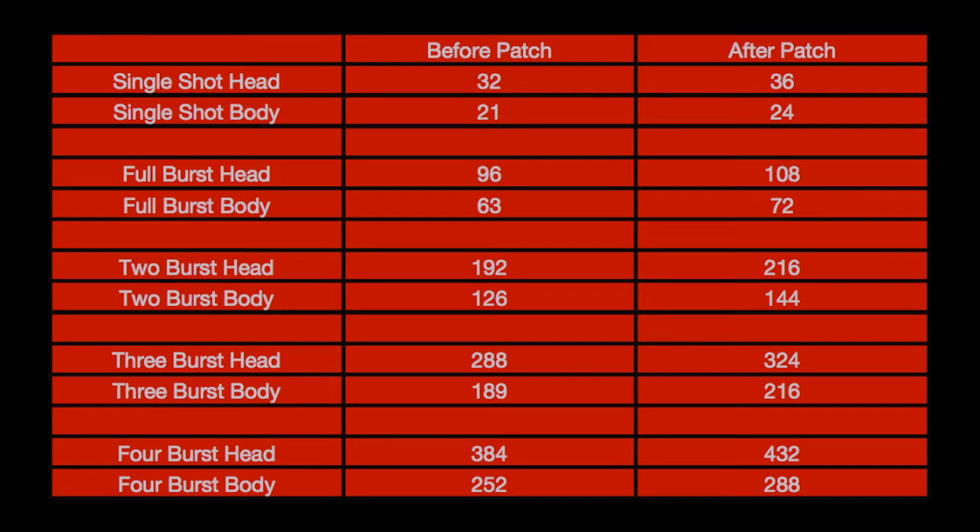To the body, 1 burst will do 72 damage, 2 bursts will do 144 damage, and 3 bursts will do 216 damage. As you can see, with the possible exception of a Titan with max armor, Red Death can be a 2-burst kill if all 3 shots land on the head.